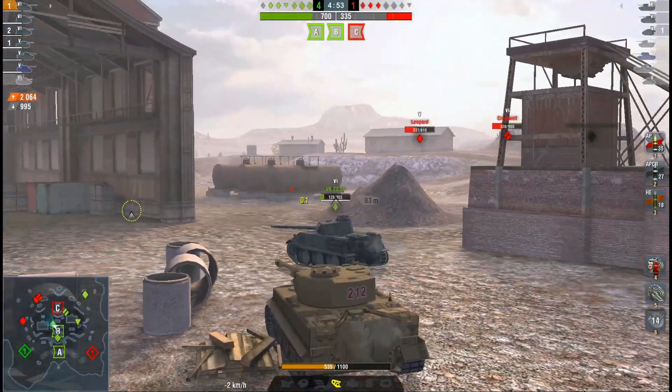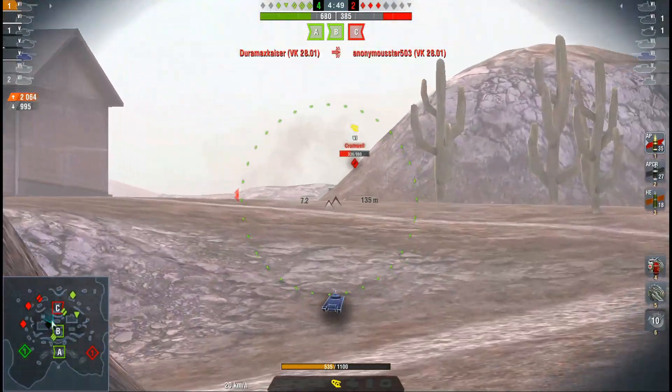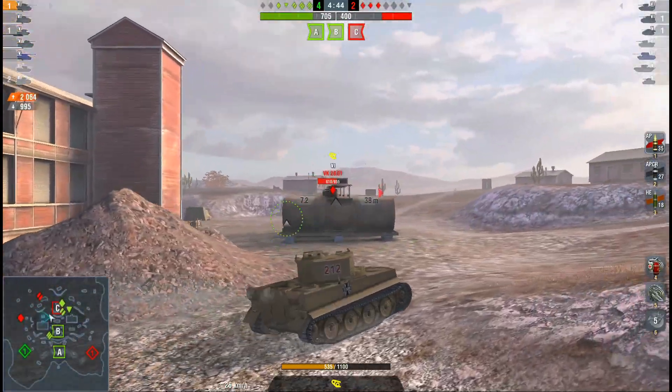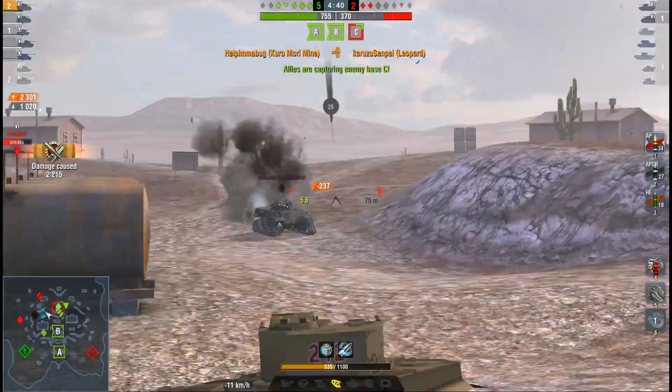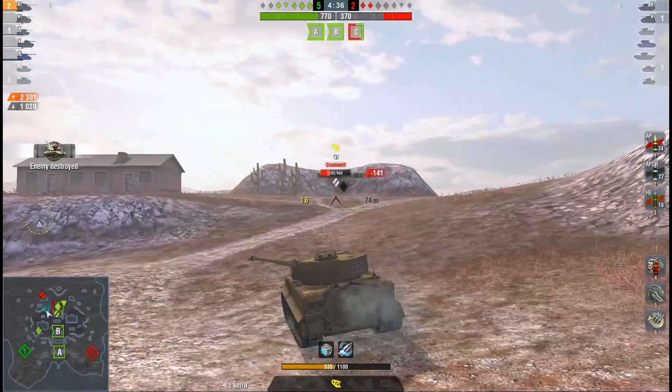The Matilda IV is 2,400 gold, but this tank is upper tier and quite a better tank. It's basically a slightly upgraded Tiger — it has the second gun and the armor of a Tiger. It has 82 mils on the side.